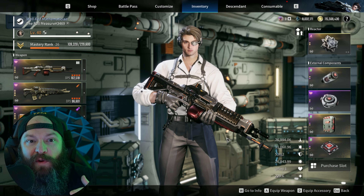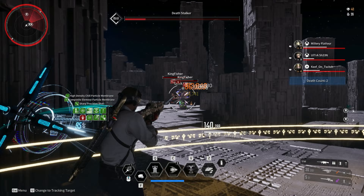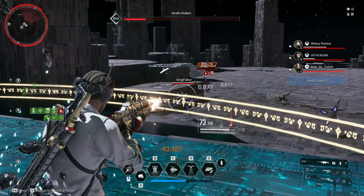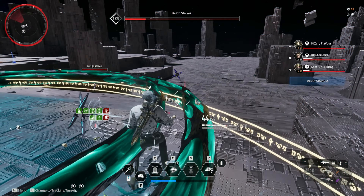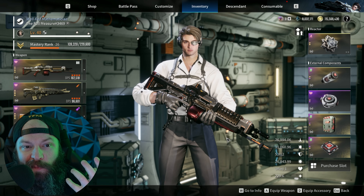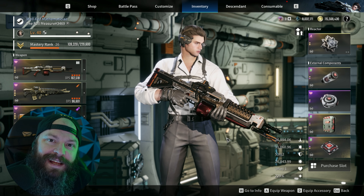We want to stack as much shield as possible, and 27k is in my opinion the highest you can go before you start negatively affecting other things on the build. Because of Enzo's other abilities, you're actually able to keep yourself up at all times and tank an insane amount of damage. Generally the rule of thumb against Death Stalker is to seek cover and avoid damage, but with this build you can effectively stand in it and just eat it — it's basically easy mode.